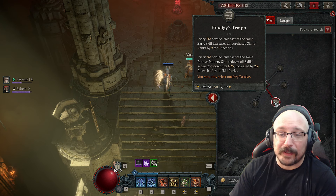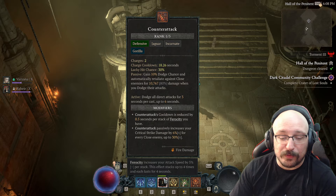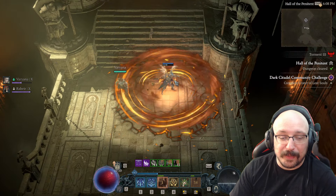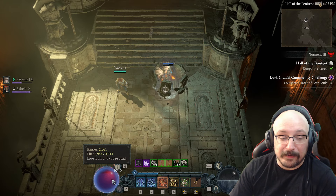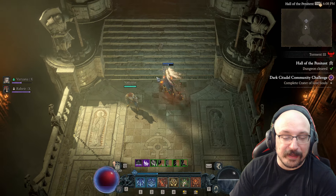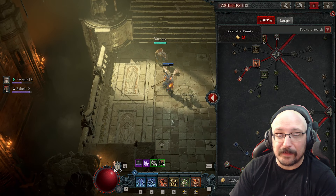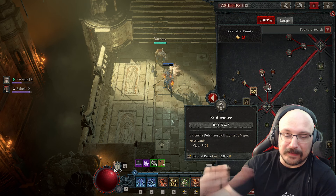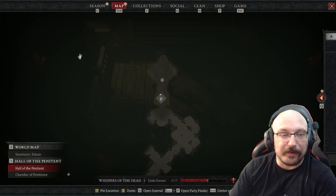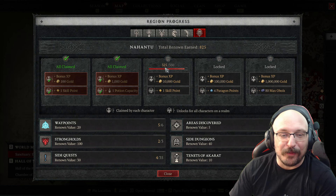We're using prodigy's tempo here, so every third consecutive cast of the same core potency skill reduces all skills' active cooldowns by 10. If I pop my cooldowns I can use intricacy to pop them out again — now I have a pretty big barrier, and prodigy's tempo just lowers the cooldowns of all that stuff rapidly. On top of that, using these defensive cooldowns gives me back more vigor — 10 vigor per defensive cooldown. I'm probably also missing a skill point from going to Nahantu, so I'll put the last point in there.